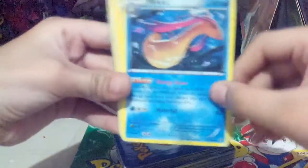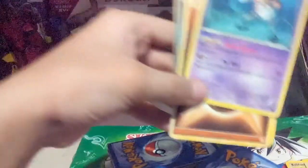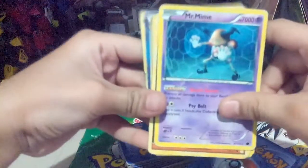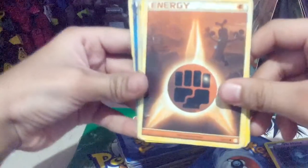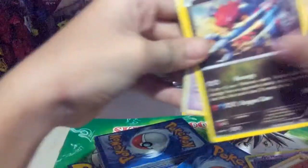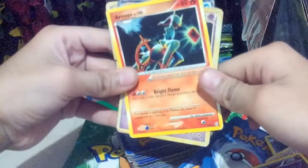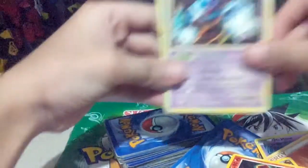Melodic, rare. Mr. Mime, rare. A fighting type energy, common. Dirty gun, rare. Arceus, rare. A flame type Arceus. A Metagross with 650 HP, rare — that is fake.